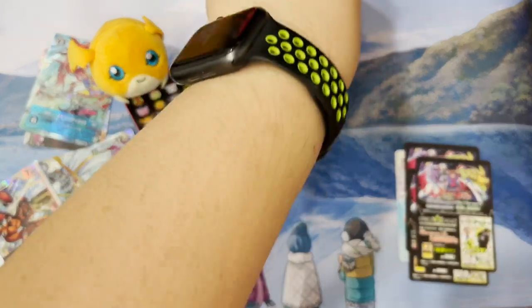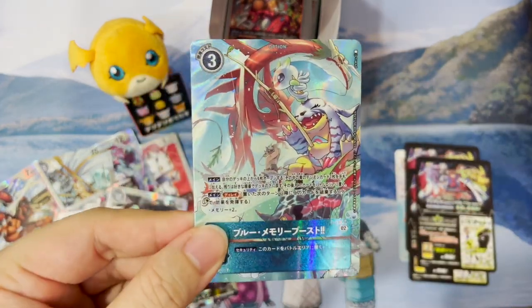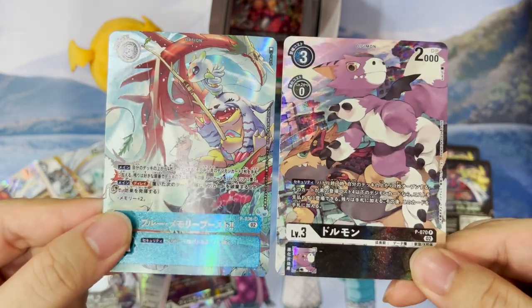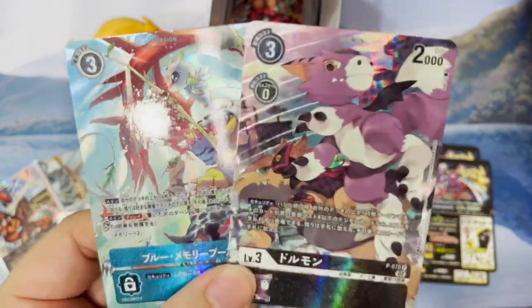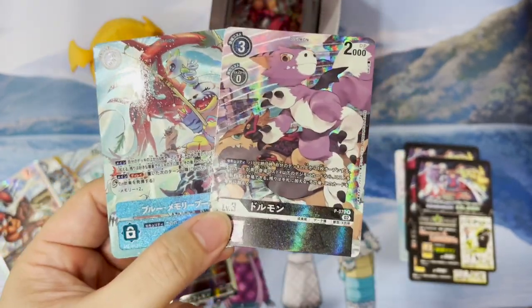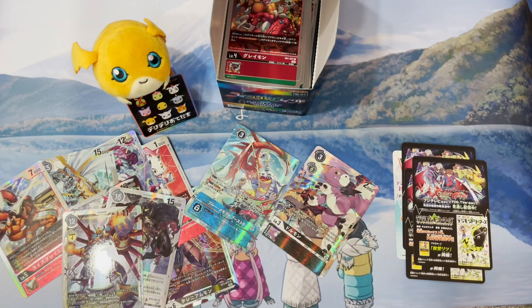That's it for my only box of RB01. I was pretty lucky to pull out two alternate arts. The memory boost alternate art is probably where the money lies, though the Dorumon alternate art will probably do well in selling too because I think Alphamon is coming back soon. Let me know your thoughts about the reprint booster — are you looking forward to RB02? I am definitely looking forward to seeing what cards they reprint to make the game cheaper for new beginners. I wish this set was around when I started. Thank you guys so much for watching — hit the like button, subscribe if you haven't, and share the video. See you in the next video soon. Bye!